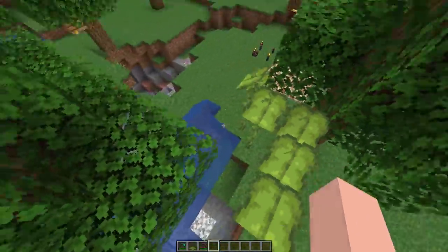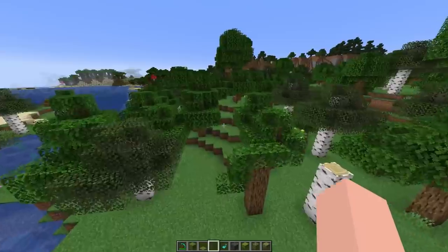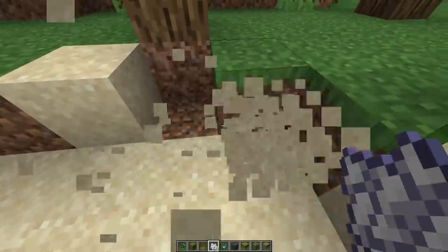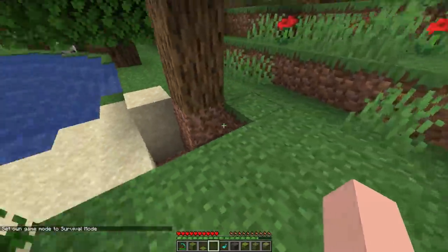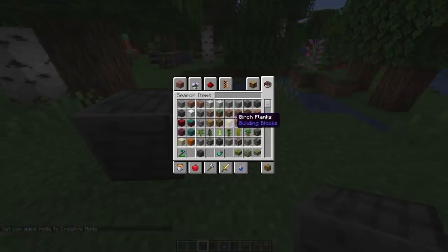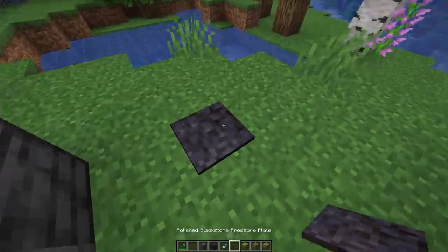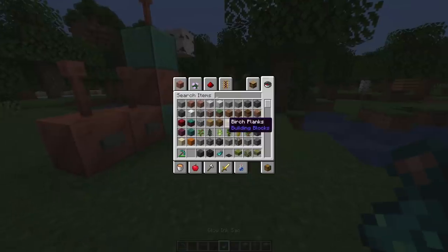My favorite part of this update is definitely the dripleaves. I want the parkour courses now. We also have the flowering azalea leaves from the azalea tree — there it is, the azalea tree, beautiful. There's also rooted dirt — a new dirt block. Then there's moss block, moss carpet, polished deep slate, and a couple of other polished-type items. Blackstone is now polishable, and there's a polished blackstone pressure plate, which I did not expect.